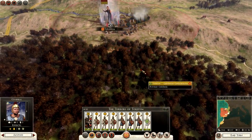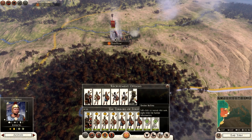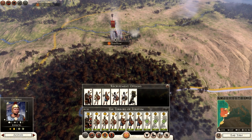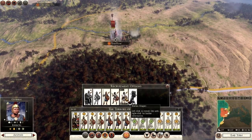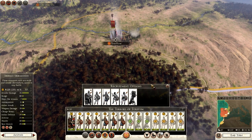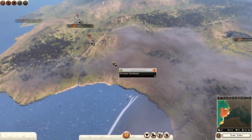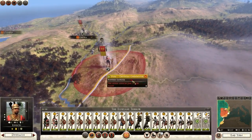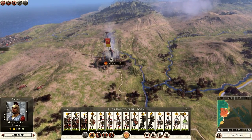One more turn for this army. We could do with a ballista — so two units of ballista and three slingers, plus another unit of spears. A few more turns for that army, then we can march in. This army will be ready to go in one turn; the other army is also ready in a turn. I'll end turn again.